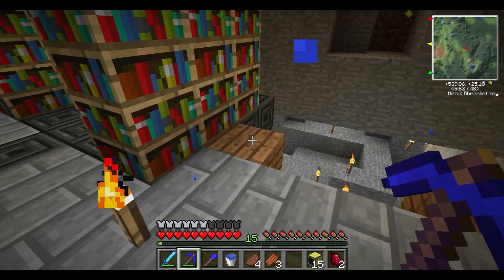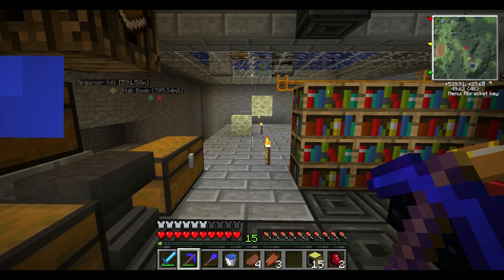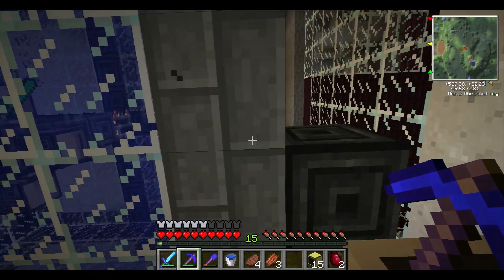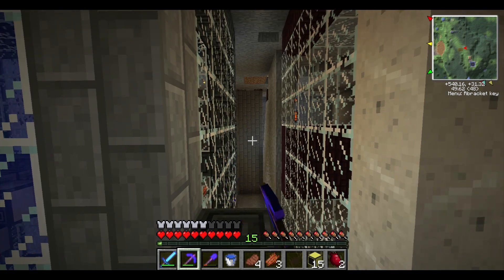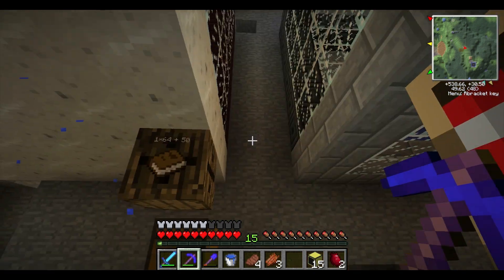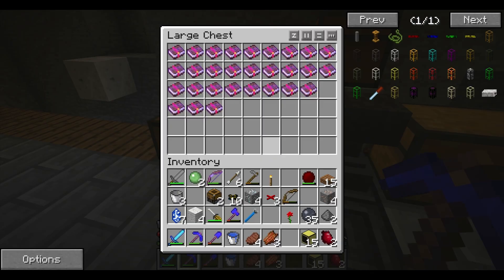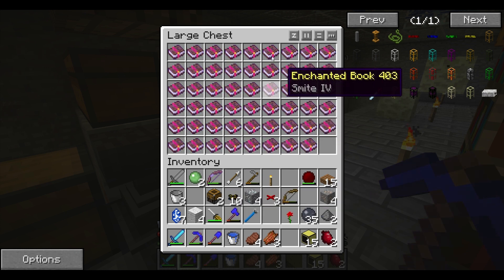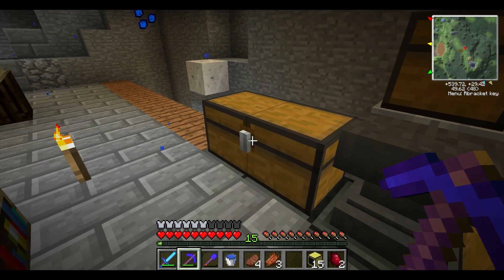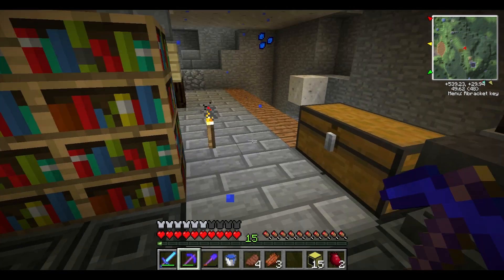I've moved my enchanting station down here like I said earlier in this video. It got to be a pain running back and forth all the way up there, so I just moved the enchanting station, books, and supplies so you can enchant books. We've got quite a few enchants — everybody's been coming down here when they want something. It stores extra books down here for people to share, and then we've got a repair anvil down here.